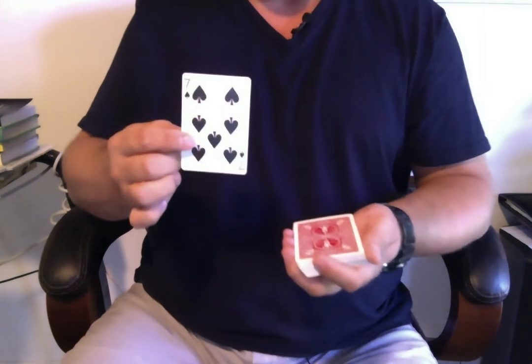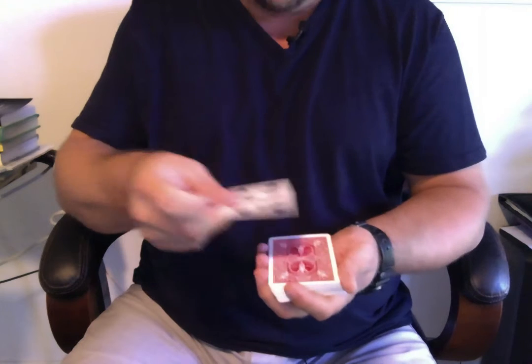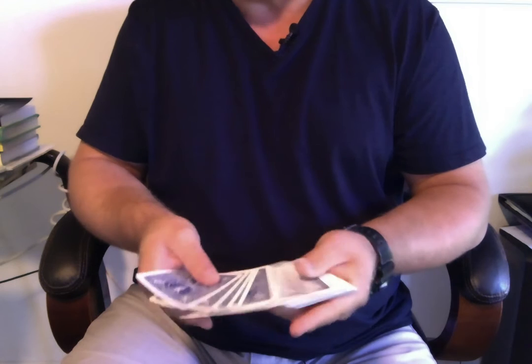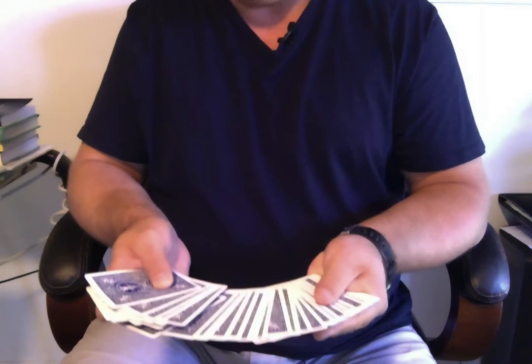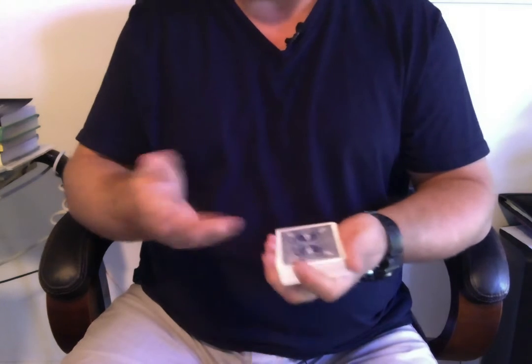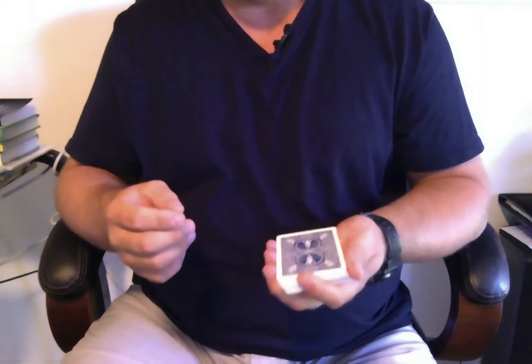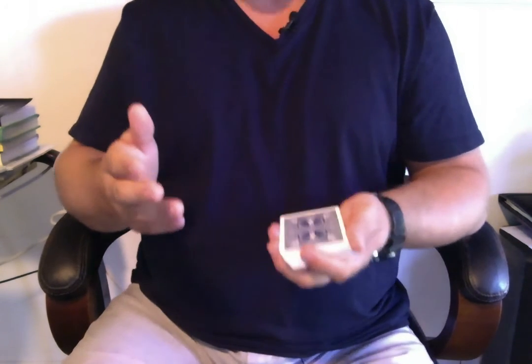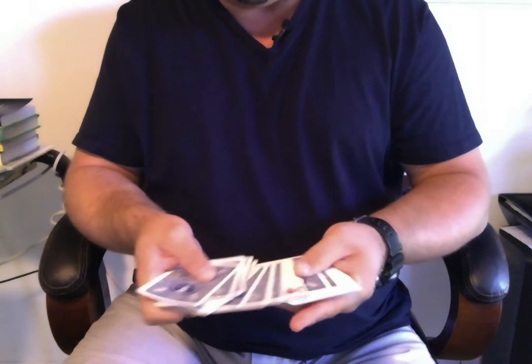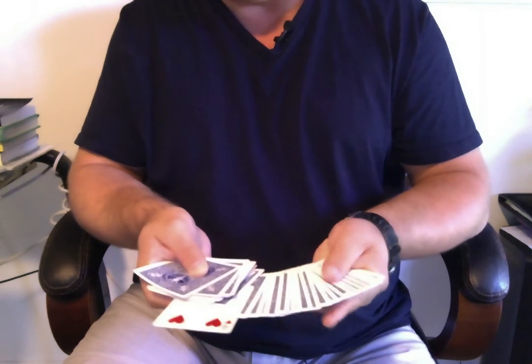I don't have time to worry about that. For trick number five, I take the seven of spades, I put it on the deck, and now all the cards turn blue to match the box. Which is a pretty good trick — well, if you ignore the fact that I didn't find your card.